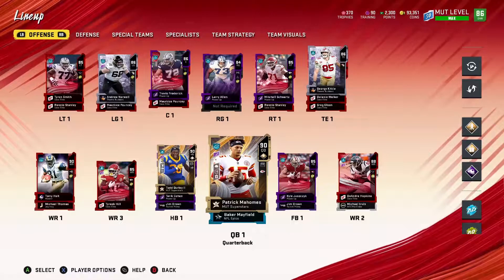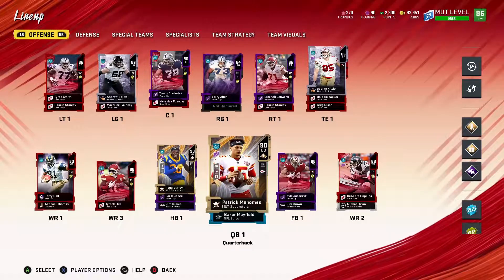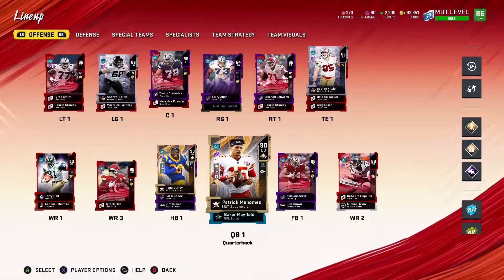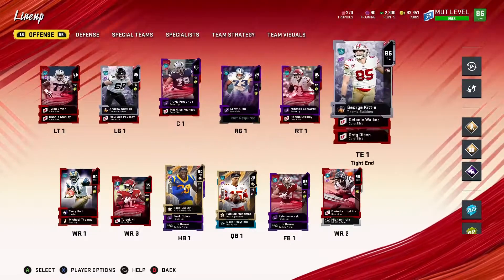Andrew Luck is a budget beast quarterback — he works decent, throws a lot of good dots, and I like him. The only reason I didn't pick him up is because I know I can always sell Mahomes. I had the coins, so that's why I went with Mahomes — but everyone's going to do what they're going to do.